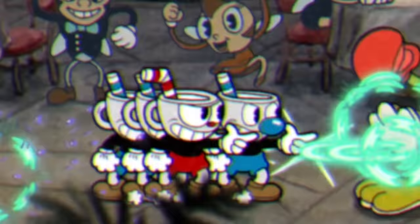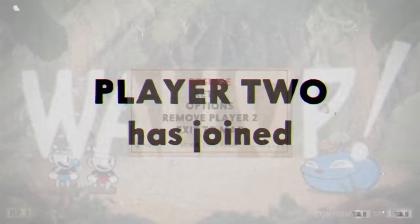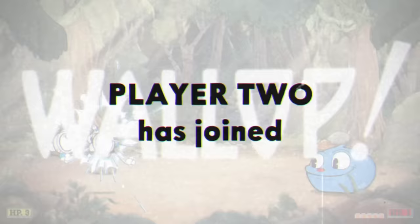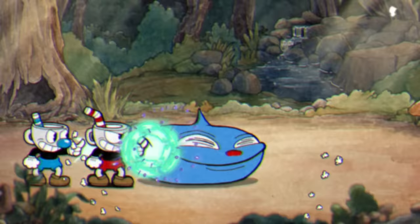Today we're speedrunning through Cuphead, but we have a Mugman army. We can do this by playing on the Legacy version of the game and then making both the first and second player bound to the same controller with an exploit. Then, if we remove the second player and immediately spawn him again, we clone Mugman. You can do this legitimately as many times as you want, and it makes for a pretty fun speedrun.